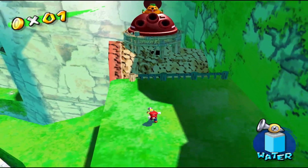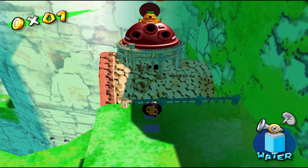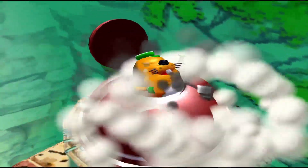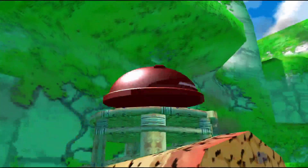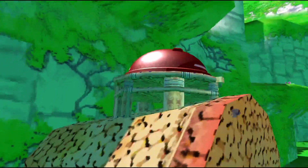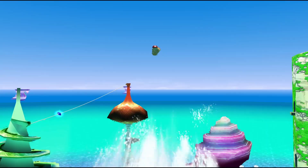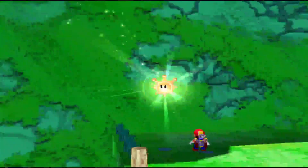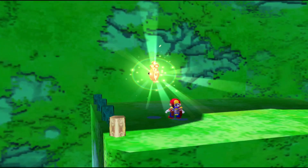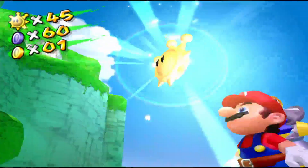We need to throw three at him. There you go. And boom. But instead of a secret shine showing up, it's pretty much just you destroy him and then the waterfall becomes uncorked. That audio though — oh my god. Alright, that's shine number one for Noki Bay.